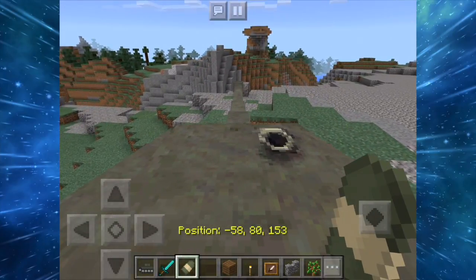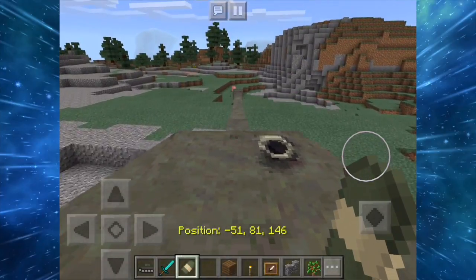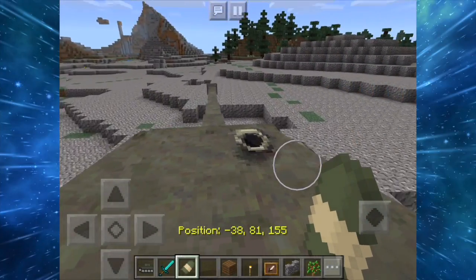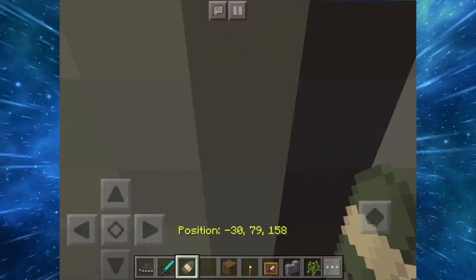Riding the tank is really cool, but if you go to third person mode you cannot capture the entire scene, so you might need a second device to capture the scene. You can also fire rockets by shooting the egg, and it's really cool.